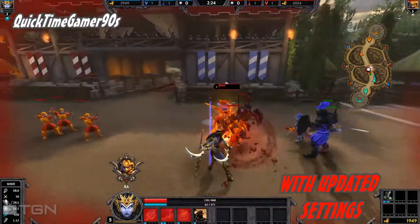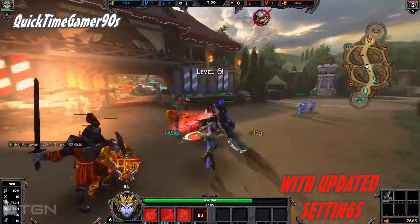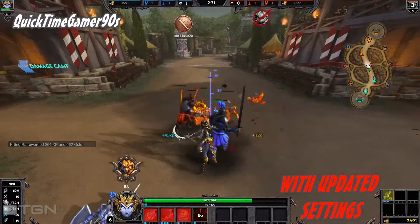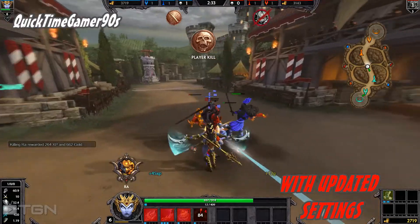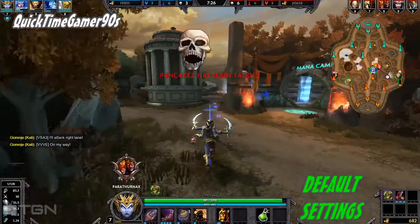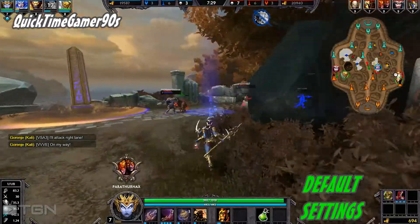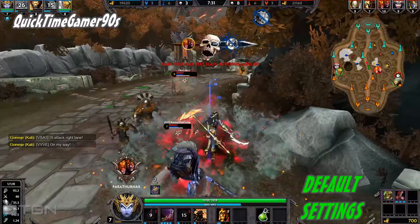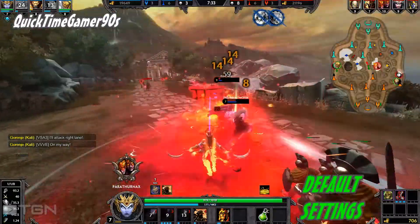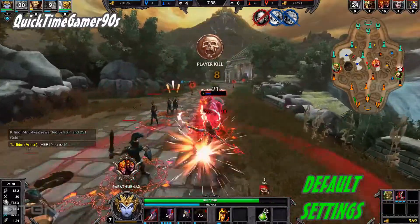Motion blur is pretty much a smear that emphasizes quick movement and happens during camera swings either left or right. It's similar to when you're spinning around in place. Bloom is usually referred to as a glow and increases the light from borders in bright areas to contribute to the illusion of extremely bright light. Lens flare is the light scattered in lens systems through internal reflections and scattered from materials in the lens.